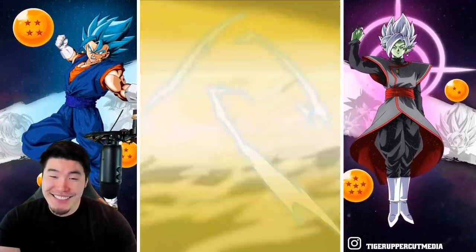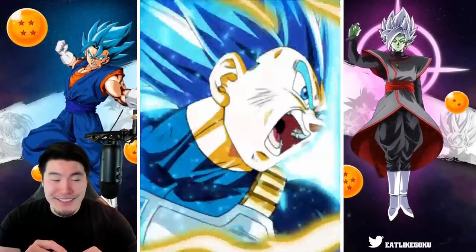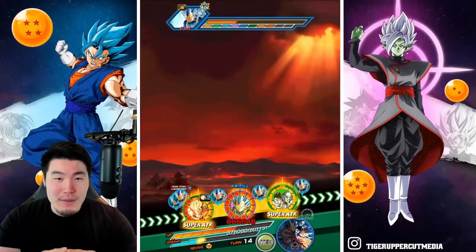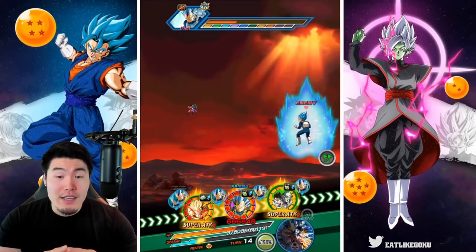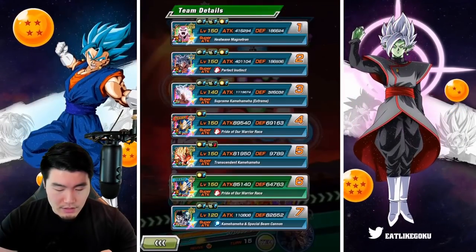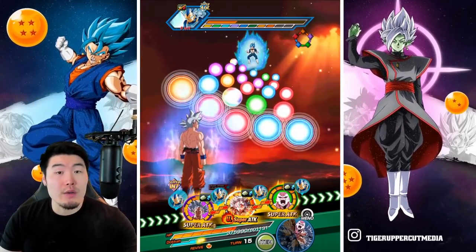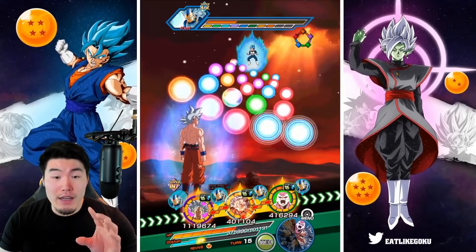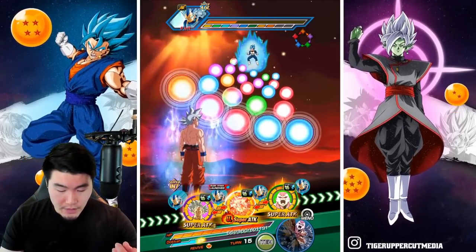Still, Gogeta is fine — he took that like a champ, but definitely scared me for a second. Nice solid super attack from Gohan and Piccolo, and there's the dodge. SSB Vegeta has a 9% chance to dodge so he shouldn't be dodging that much, but every once in a while he will. Now just like UI Goku and Super Saiyan 4 Full Power Goku, SSB Vegeta does disable dodge, so he can't dodge anymore at this point. I think we have enough defense, but just in case I will pop a Princess Snake and use the UI Goku active skill as well.